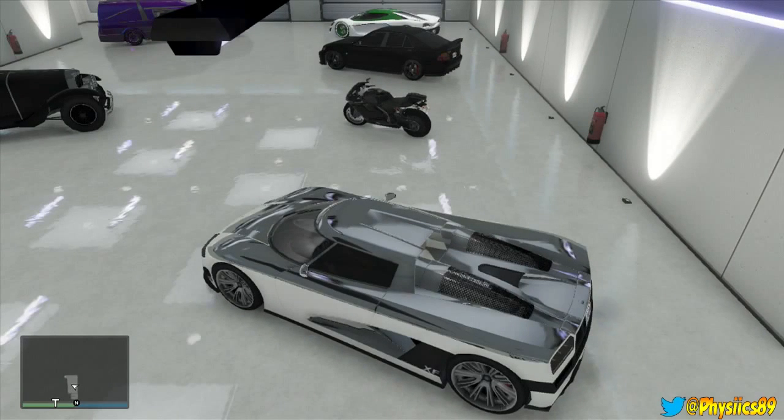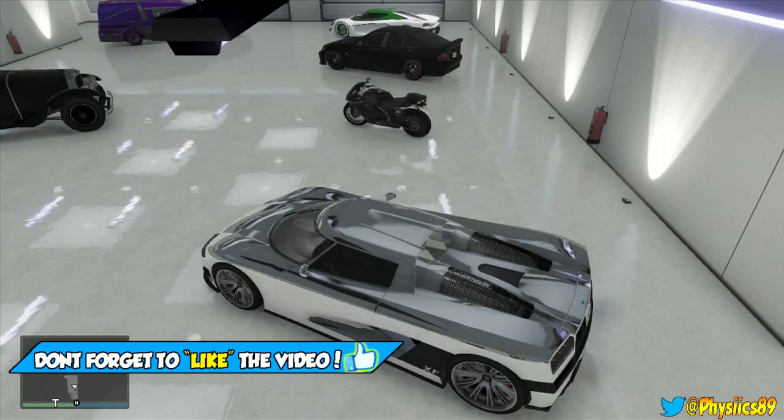Hey, what is going on everyone, PHYSICS here back with another GTA V video. Today we're going to show you an awesome duplication glitch where you can give any type of car — even supercars — to your friends.